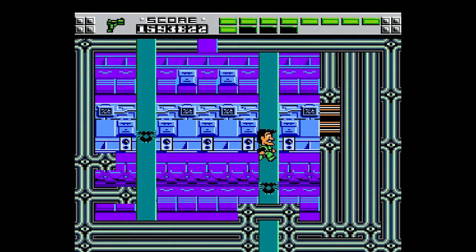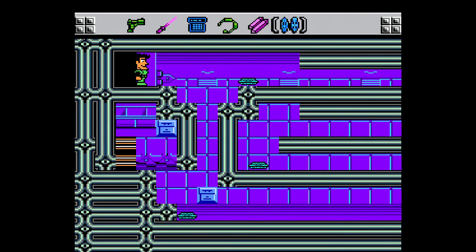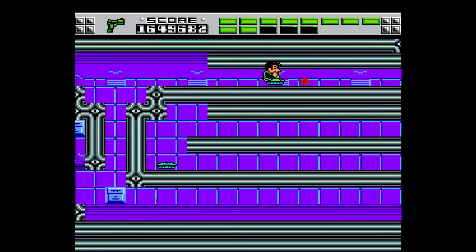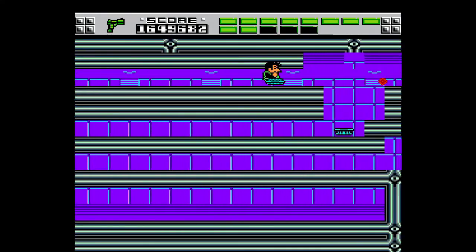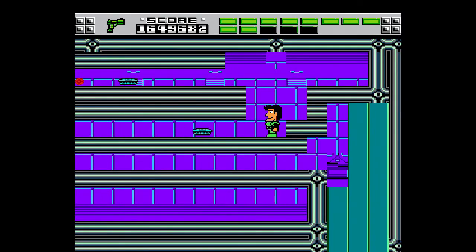Alright, now we're gonna go through here. There's an energy pellet here, but if we miss this jump we gotta do this whole level again. So I'm gonna put the teleport beacon here — just in case I somehow screw up that jump, which I didn't — then I could just warp back and we'd be fine. The teleport beacon: pretty useful.